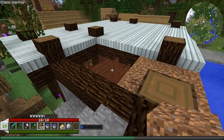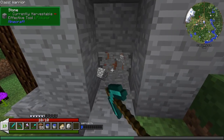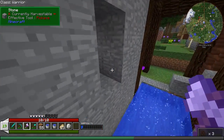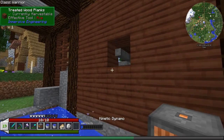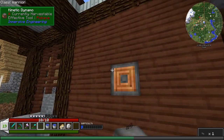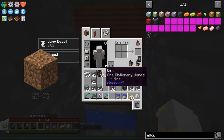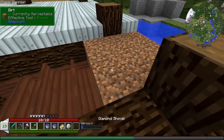We need to find the center point — it appears to be right here. Then we need to break these blocks, and our kinetic dynamo needs to go right there. We break that out as well. Then all we need to do is put the water wheels back. Okay, it's not going to be generating a whole lot of power right now.